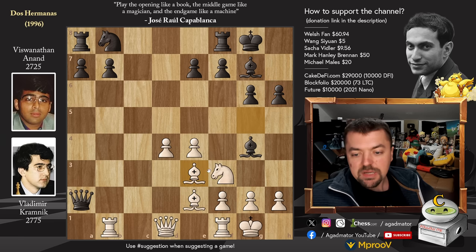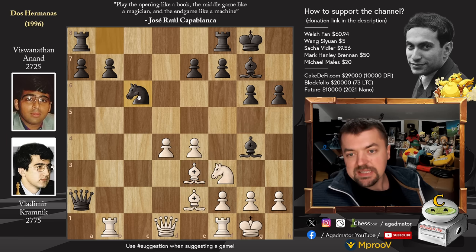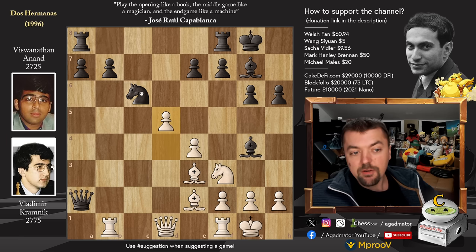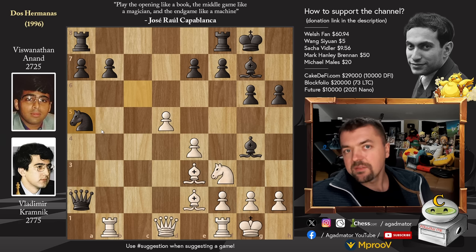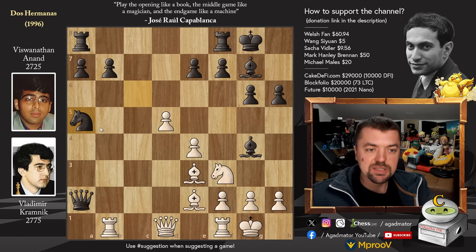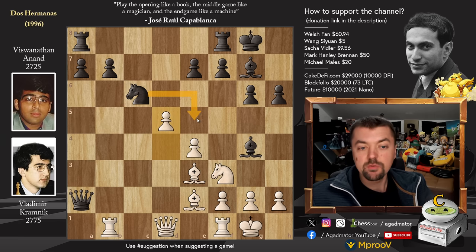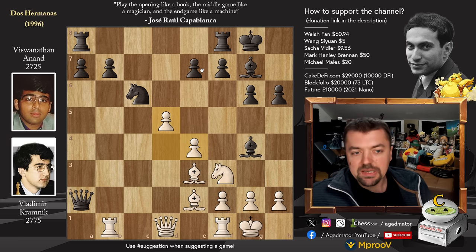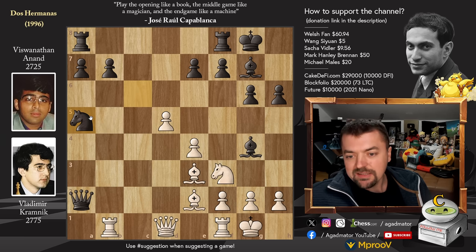Bishop back to E3 and now Knight to C6. Giving up the B7 Pawn — that's not really an issue; it's been decided many times that this was best, just continued development. Pawn to D5 and now Knight to A5. Interestingly, two years after this game Garry Kasparov will have this exact same position against Kramnik with the Black pieces, only Kasparov will shift the Knight over to E5. Their game ended in a draw.